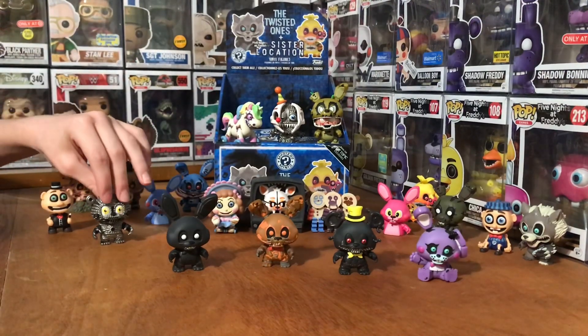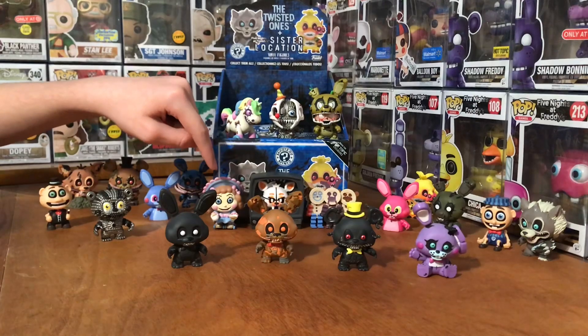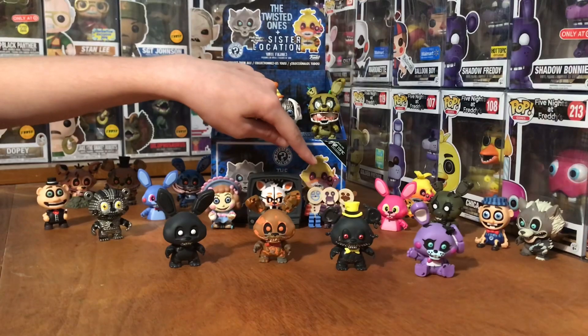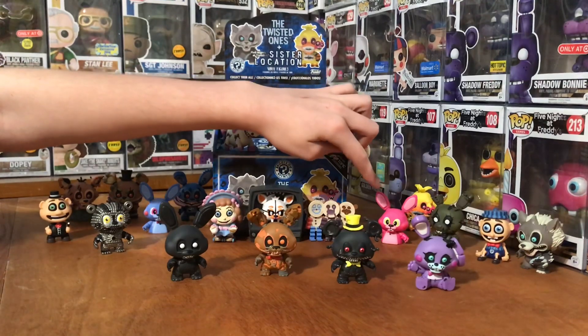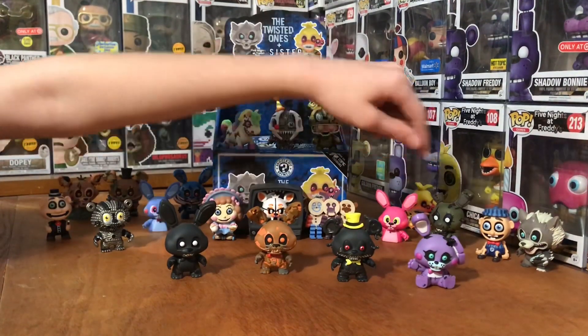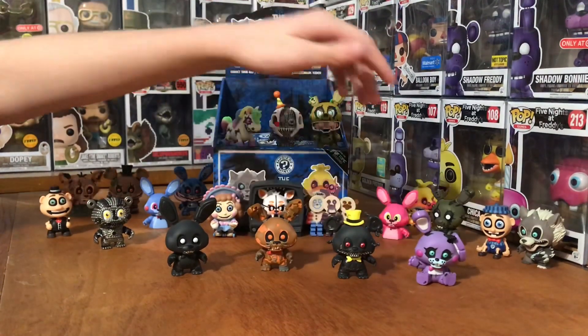And then in every box we have Yendo, 1 out of 72 Walmart Ella, 1 out of 24 Walmart Lulbit, 1 out of 72 GameStop Paper Pals, a 1 out of 36 Hot Topic Bonnet, and then Dark Spring Trap — he's like Yendo, in every re-edition or exclusive.